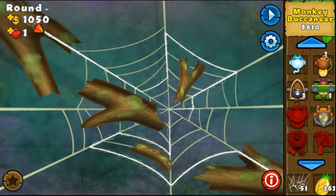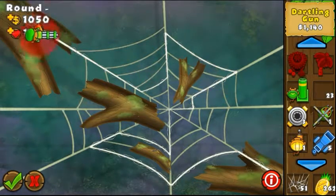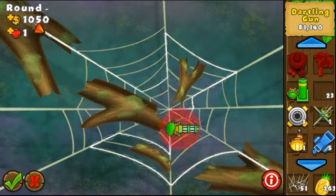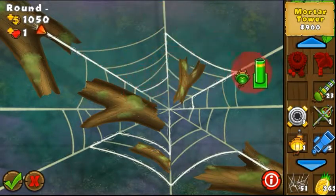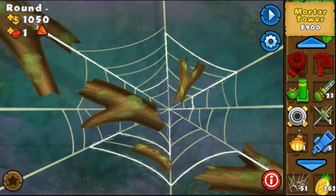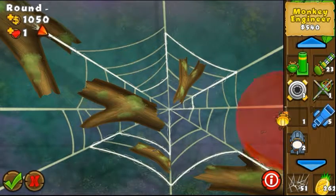I also discovered that there are three spots for farms. One is gonna be here in the top left side, one here, and one here. So having in mind all of that — how this track works, how the balloons move around — let's begin here with this strategy.